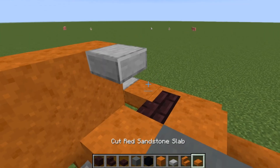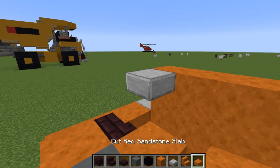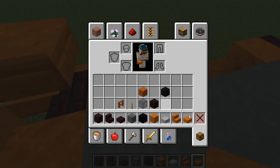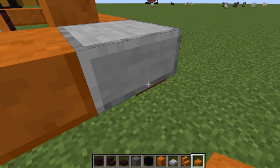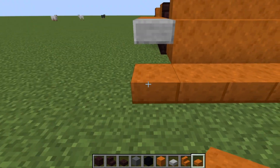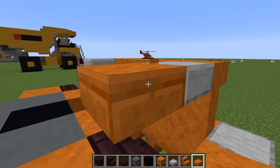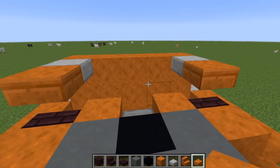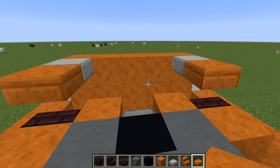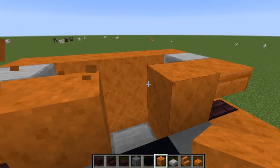Then you're going to do a red slab coming off each of those. Note that some blocks may look different because of a top-half texture variation. You want a red slab off the back of that, followed by a red full block next to that.